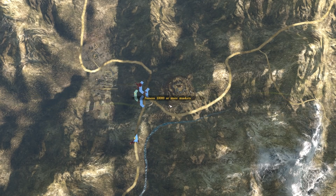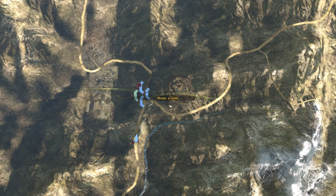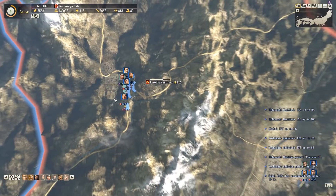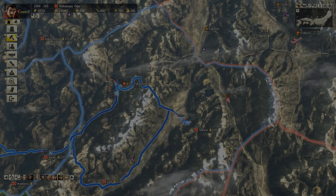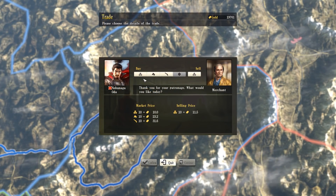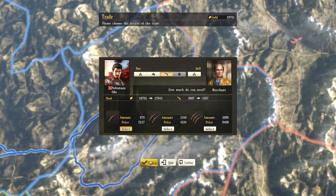We also have to obtain a globe. I think that's just an RNG thing - sometimes the merchants will sell random items to you. In this case they don't have any, but one day a globe might be for sale and I could buy it to satisfy that objective.